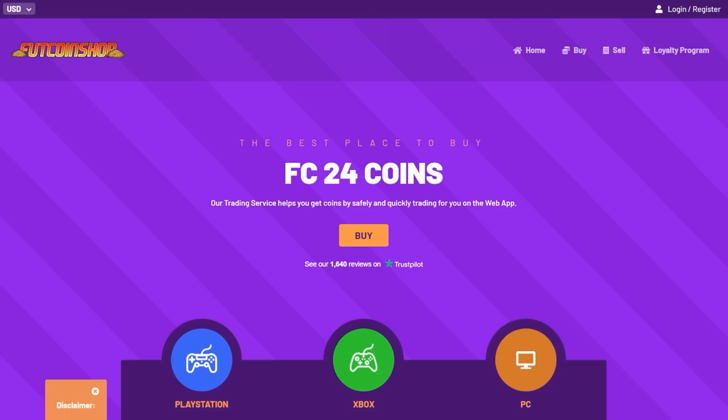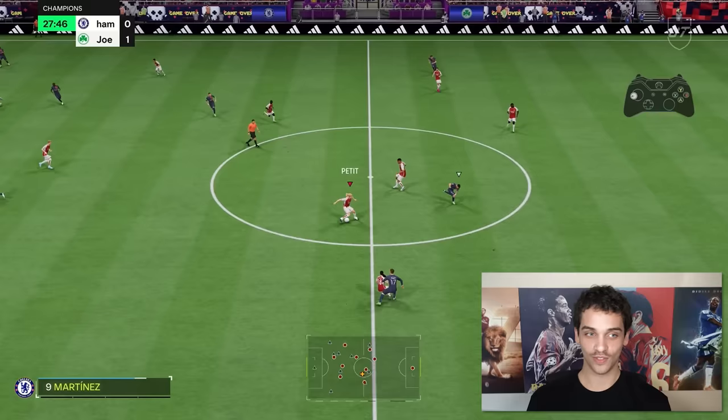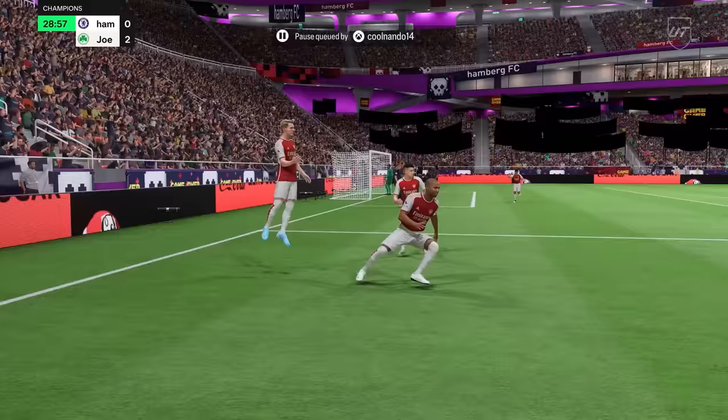If you need some coins so you can afford this card, you can head over to Foot Coinshop. Foot Coinshop is the cheapest, safest, and fastest place to buy your FC24 coins. Don't forget, use code Joe for 5% off. That was such a delicate chip shot. He hit that shot and he doesn't even have the chip shot playstyle.